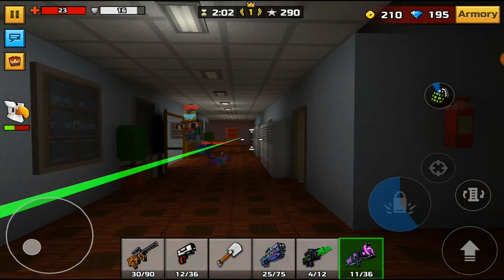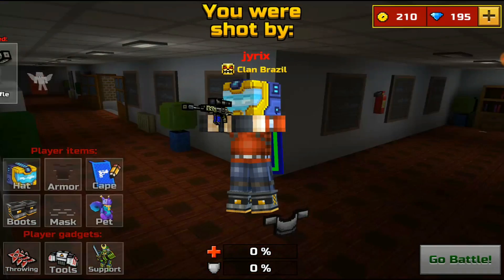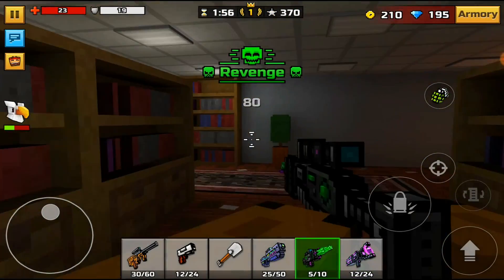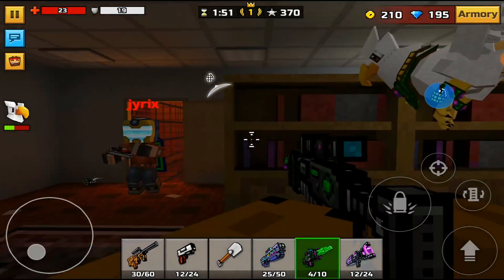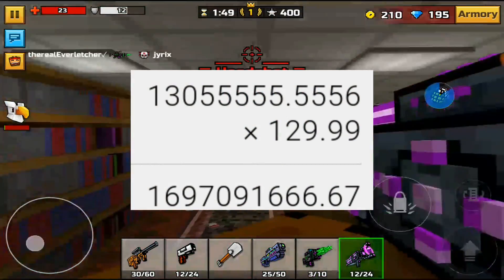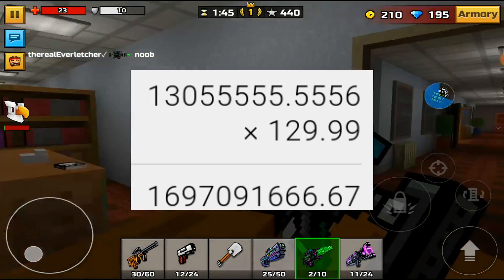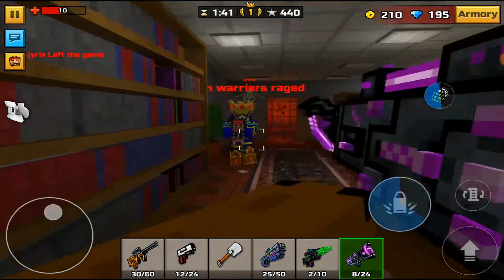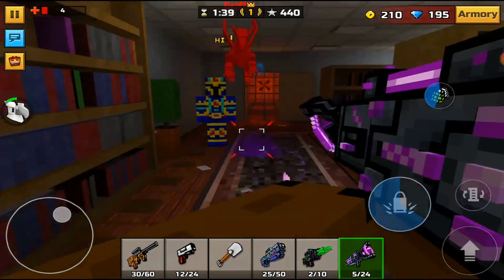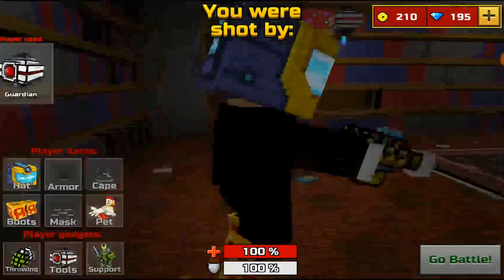If you do that math, you get 13,055,555.55, meaning that many packs were effectively used. Taking that number and multiplying it by $129.99, you get $1,697,091,666.67 — meaning Pixel Gun company has lost over 1.5 billion dollars because of these hacked accounts.